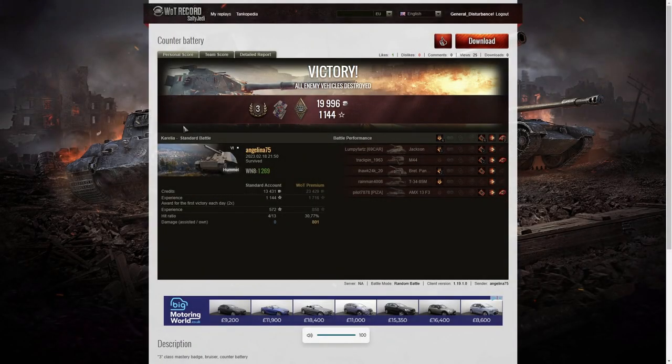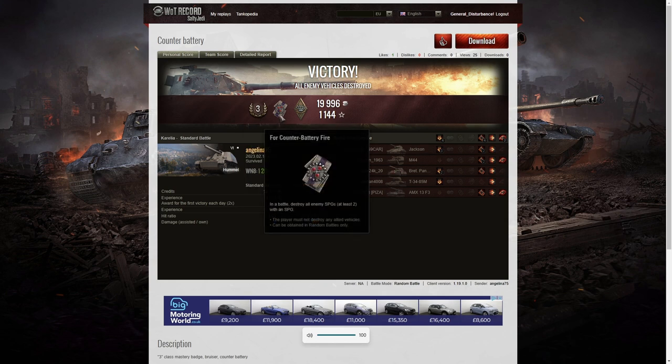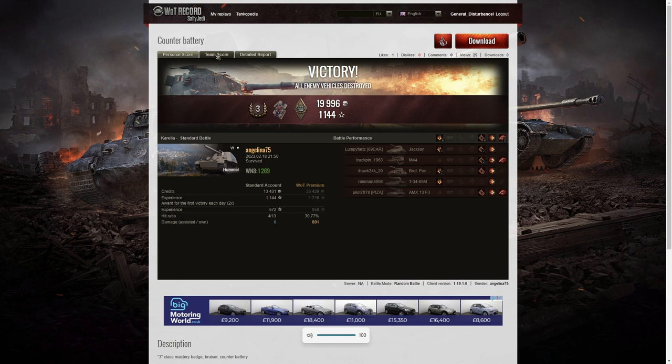Here are the end of battle stats. This was the last replay of the week on the contest. Angelina got a third class tanker out of this game, as well as a Counter Battery Fire medal for taking out both enemy RTs — the M44 and the AMX 13 F3 AM — as well as a Bruiser medal for getting at least five critical hits; she got six. Her winnings were only 1269, but she had the satisfaction of taking out both enemy RTs and moving with her fellow tanks to support them.